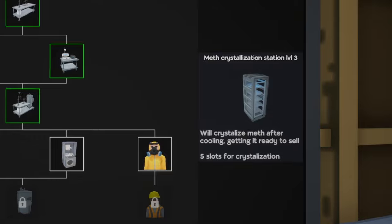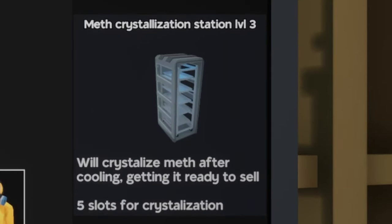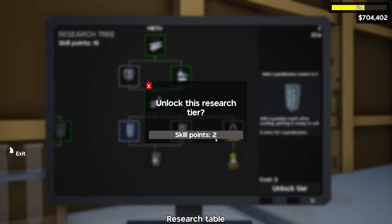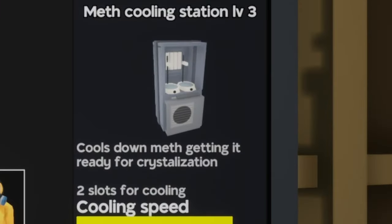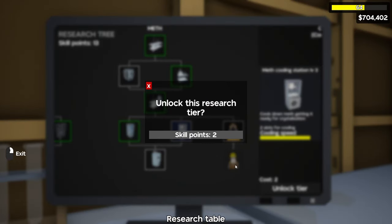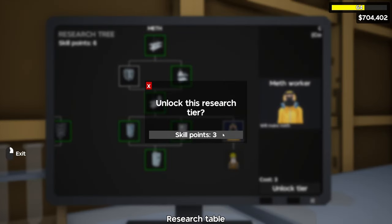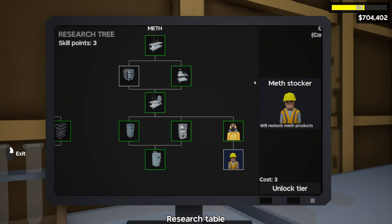Now we're moving on to level three. We're going to buy the meth crystallization level three because this holds five slots rather than just three, so we'll buy that for two points. Next we're also going to buy the meth cooling station level three — it's got the same cooling effect as level two but holds two slots. Finally we're going to grab the meth cook station level three for high grade meth for five points. We'll also buy the meth worker for three skill points and the meth stocker for three points as well, though I think this requires a bigger warehouse.